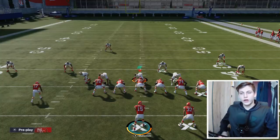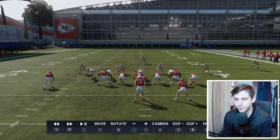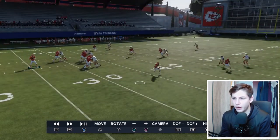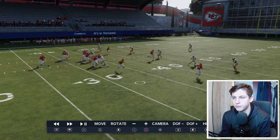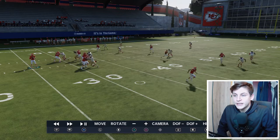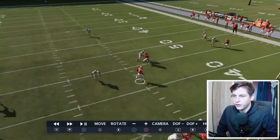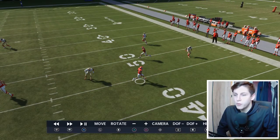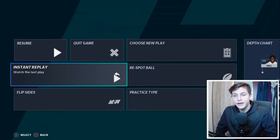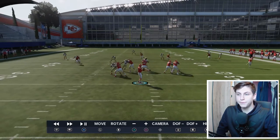Let's go into replay and check out what we did and what was open. First thing: running back is open in the flat — take him right there, throw that, easy 5 to 7 yards. Second read is going to be the slant — throw that with a low pass right here, you got it. Another interesting thing is going to be the two-post combination. The first post is going to get open right here — you can see how this zone drops down, so you can throw that with a high pass now, or wait a little bit longer and throw it with a pass lead to the sideline.